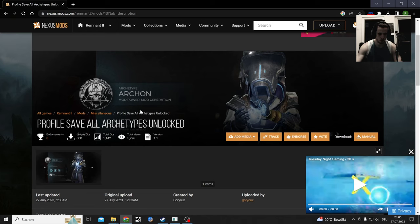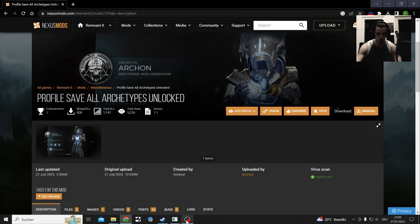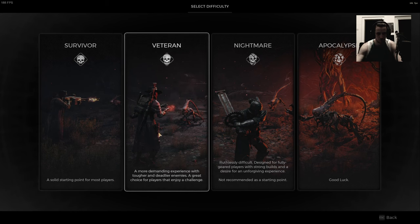This profile saves all archetypes unlocked, like the Archon. It's kind of weird and it doesn't seem like a safe file override. So pretty much my characters here just got wiped. I backed it up and I need to check afterwards if my characters are gonna be back, but the way this worked means I can start a new career with dark types only - skip tutorial.